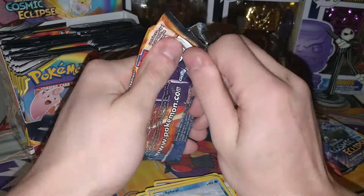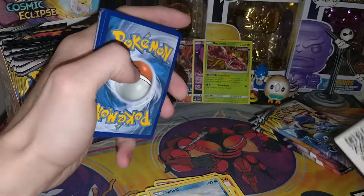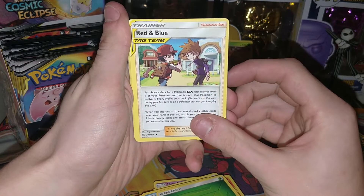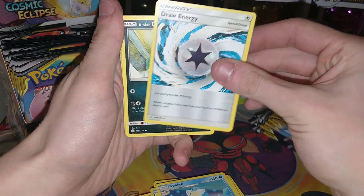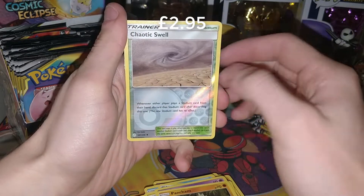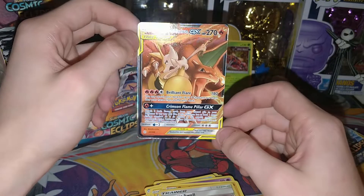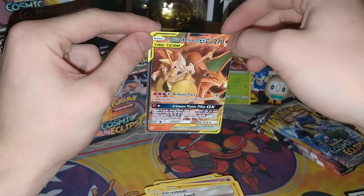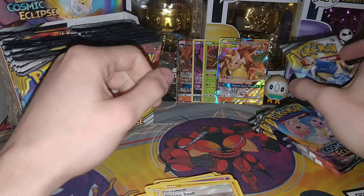The next one is also a Solgaleo Lunala. Let's see if we can get another full art Pokémon. We have a Grass Energy, as well as a Red and Blue — now this is one of the cards I wanted. I know it's an Uncommon but it's the Red and Blue. We also have a Sealeo, a Draw Energy, an Alolan Grimer, a Slugma, a Chinchou, a Cosmog, a Pancham, a Reverse Chaotic Swell, and a Charizard and Braixen GX! It's the half-art version but it's the very sought-after card of the set. The Rainbow version of this card is worth £200, so we'll put that at the back — continuing our amazing pulls so far.